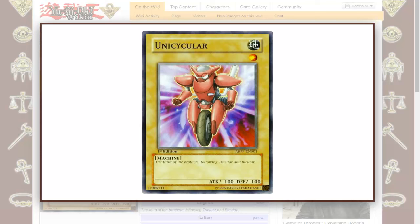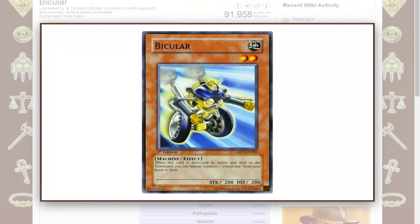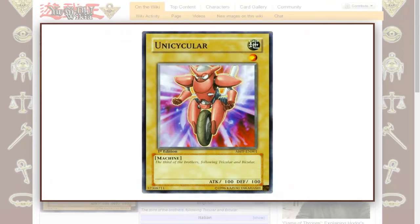You get Unicycler. You can summon these monsters in defense position — when Tri-Killer is destroyed, you get Bi-Killer in defense; then Bi-Killer destroyed, Unicycler in defense — to stall a bit for time.